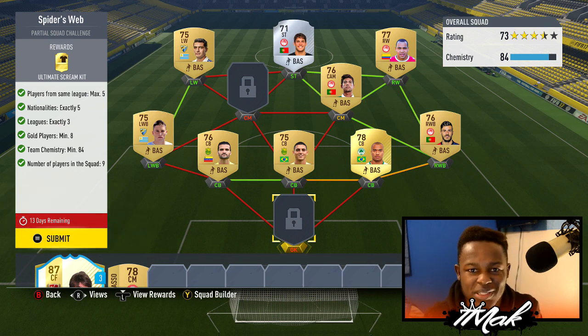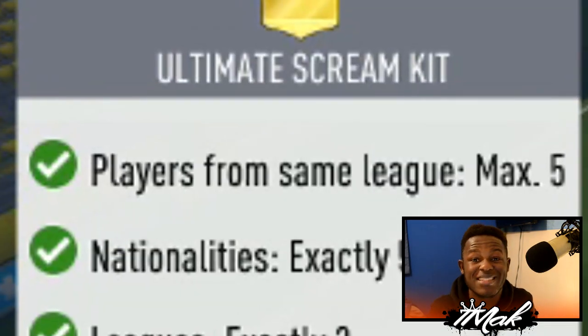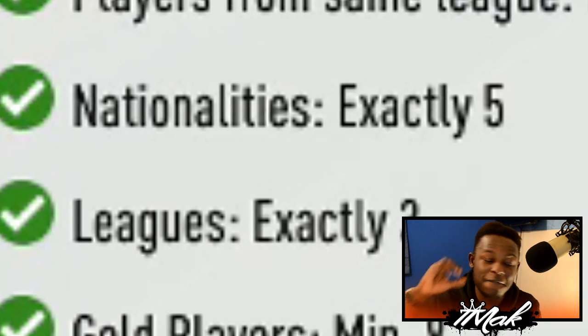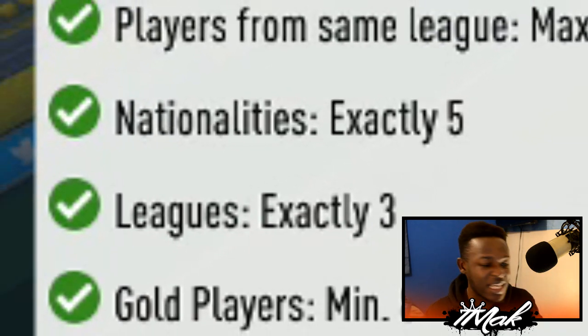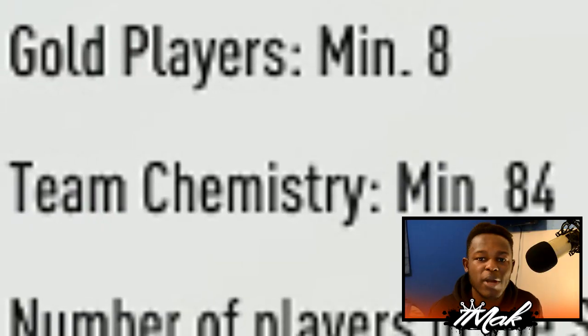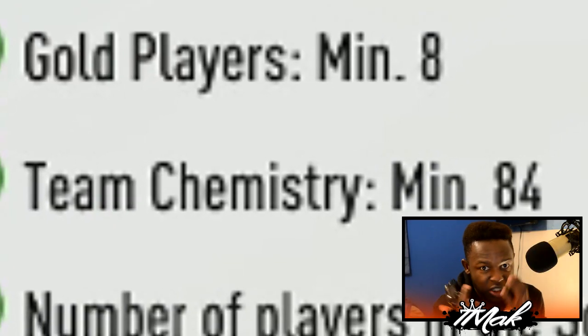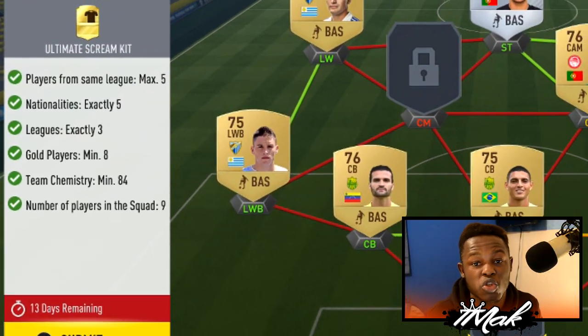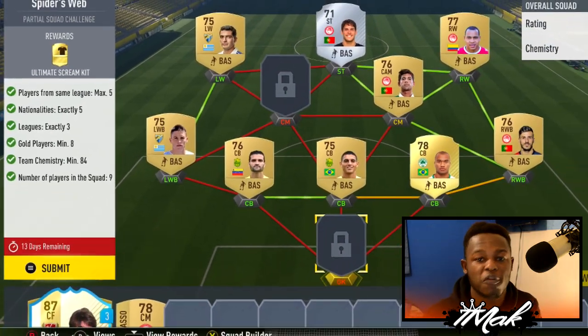I want to first talk you through what I did to build the team as cheaply as I did and make sure I had all the basics covered to get the kit. As you can see, you need players from the same league, a maximum of five nationalities, minimum of eight gold players, and team chemistry has to be 84 — which pretty much killed me because it kept sitting at 82 or 83. Finally, you need nine players in the squad because there are two blocked-off positions.